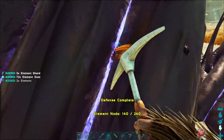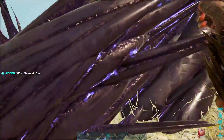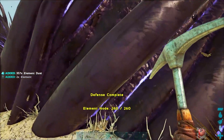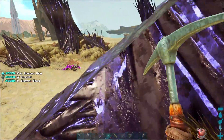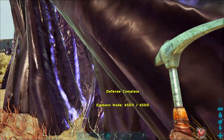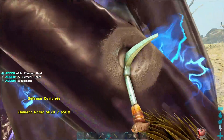This is by far the best way I've seen of getting element in Ark Extinction. Do you know any other ways of getting element? Tell us in the comments below. If you found this video useful, please feel free to leave a like, comment, and subscribe to the channel. Or better yet, check out our new merchandise available from Teespring — you can find it at the link in the description below. And as always, have fun out there.